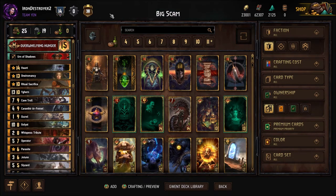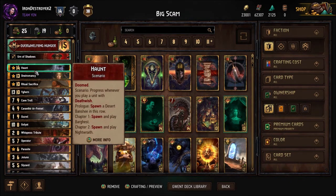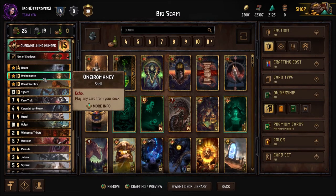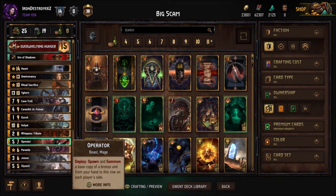We're playing Overwhelming Hunger. We're going to play Haunt on Iron Manzi — the reason is we need Haunt round one. You really want Haunt round one to secure round one, because we need a long round three. These two cards are for winning round one. The goal of the deck is to rise on the Noon Wraith: the death wish spawns two rats and a random enemy row. You want to make as many Noon Wraiths as needed to fill up their rows completely so they can't play cards.